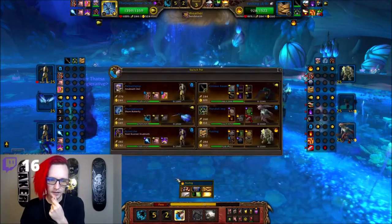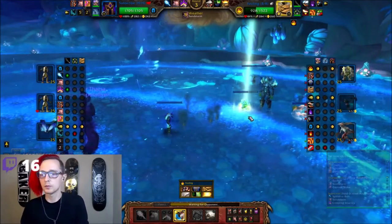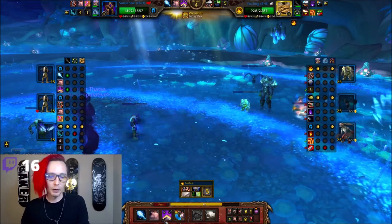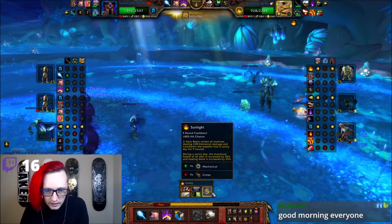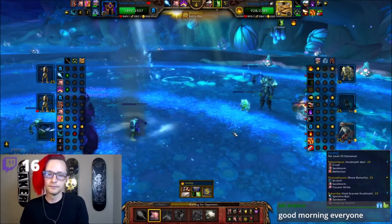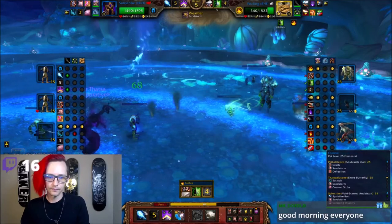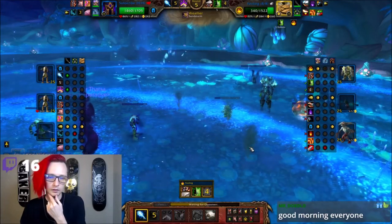We can technically stay in here, but I think it's probably a better idea to switch. So right now we're playing a Sandstorm team, and Sandstorm does not work the same way it does in Pokemon. That did quite a bit of damage. He's going to go for a Dot. We're going to take away his weather. Get him nice and low, and then hopefully we can finish him off. Hopefully it's not a low roll. I'm going to have to go for a Two-Shot.